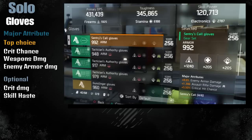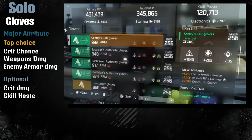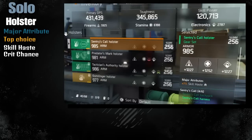For the gloves it's the same Savage gloves as in the group build. Major attributes are Enemy Armor Damage, Assault Rifle, and Critical Chance. It's really up to you - you can go with Skill Haste, replacing Enemy Armor Damage or Assault Rifle, or swap to Critical Damage. Since I'm solo on this build I still prefer having Skill Haste over Reload Speed since no one's healing me and you have to rely on your ability to survive - that's why Skill Haste is very important to keep your cooldown short.